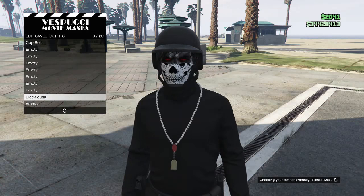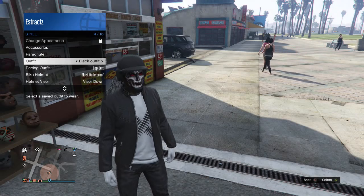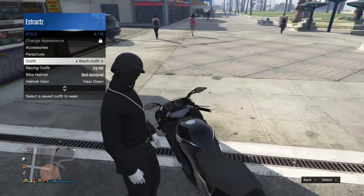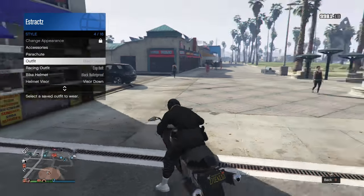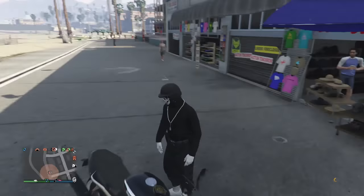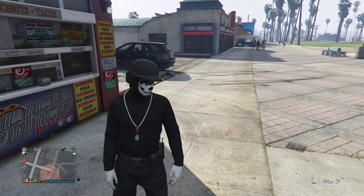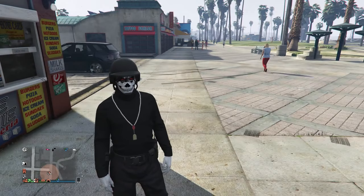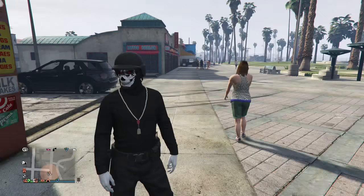If all you came for is the helmet, just note that if you switch your outfit the mask will glitch off. To get it back, get on your bike and select the outfit you saved the mask on — you'll have the mask and helmet back right away. Don't switch your outfit if you don't want it to disappear. Also, if you leave a session the glitch will reset, so you'll have to do the bike glitch again when you come back.